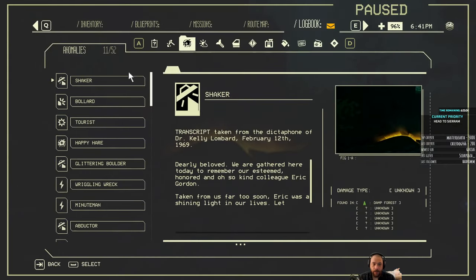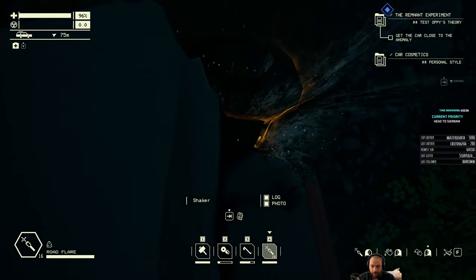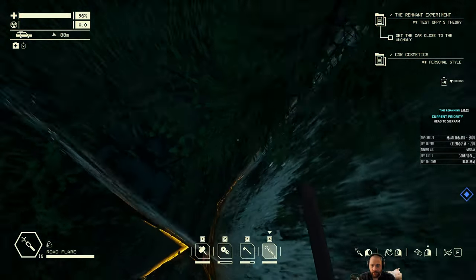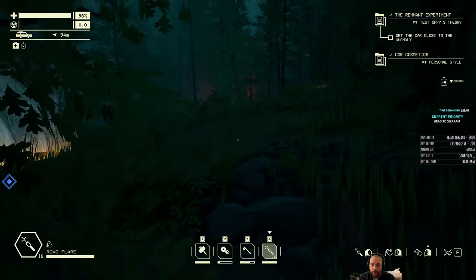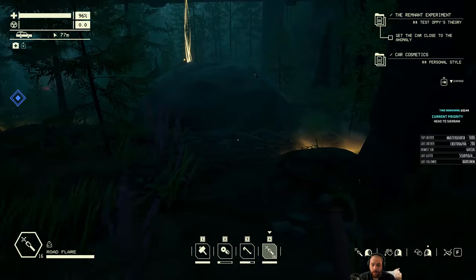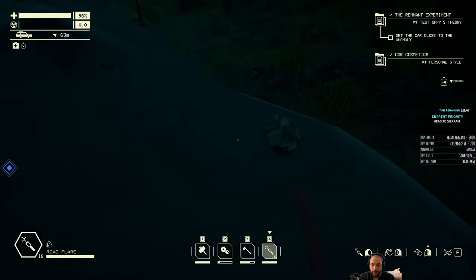So this is a shaker. It just makes the ground unstable, sending you flying. It's annoying but not all that fatal, as you can see. But in a car it can really mess with you — send you flying into obstacles and the like.